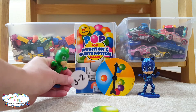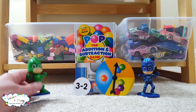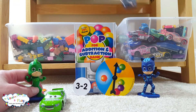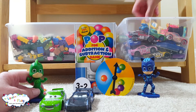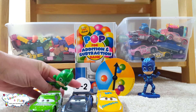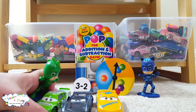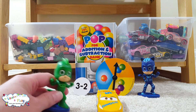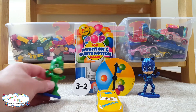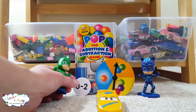Start with the red one, Gekko. Three minus two. Do you want to use cars this time? So let's start with three cars: one, two, three. And it says take away two — minus two. So let's take away one, two cars. How many cars do you have left? One. So three minus two equals one. You get to keep the red gumball.